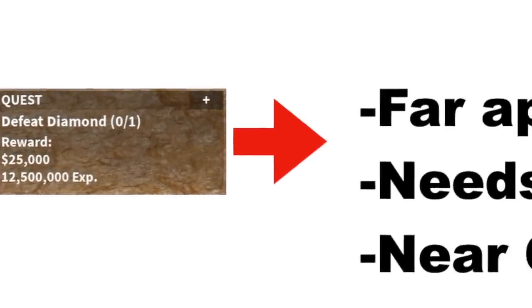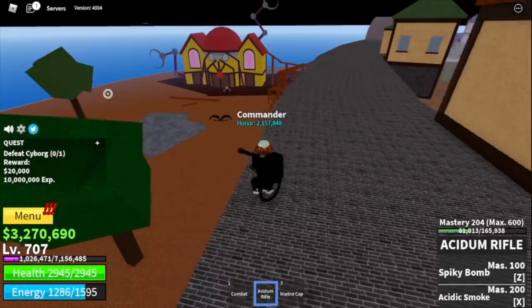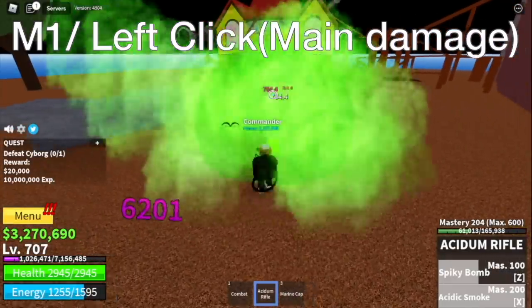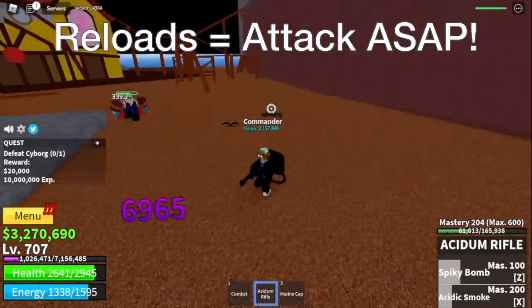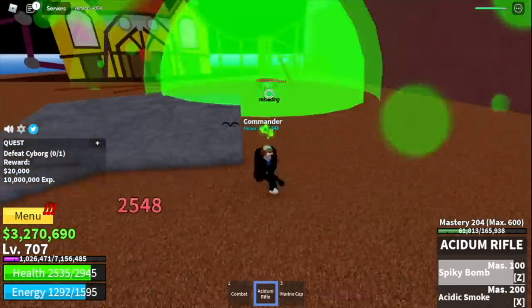My reason is: first off, the Raiders are so far apart. Next up, the Mercenaries — low experience, needs luring. And for the Diamond, it's near the cafe. There are lots of bounty hunters roaming around. Some might even defeat you just for fun. So back to Cyborg. Our main damage output is our M1 left clicks. While it's reloading, make sure to dodge your enemy's attacks. Also, make sure to attack every time your gun reloads to maximize your damage. Don't forget to do server hop.